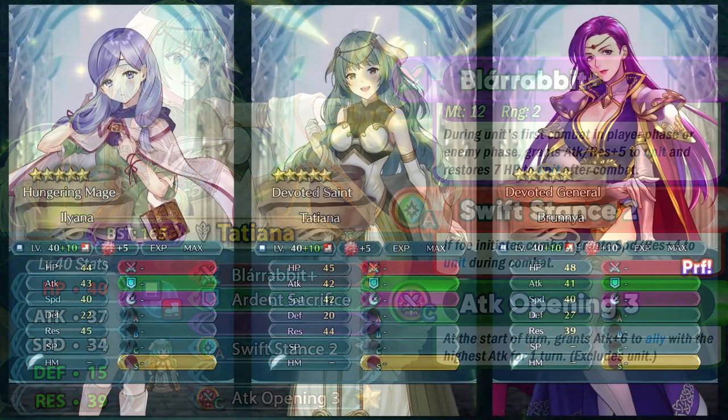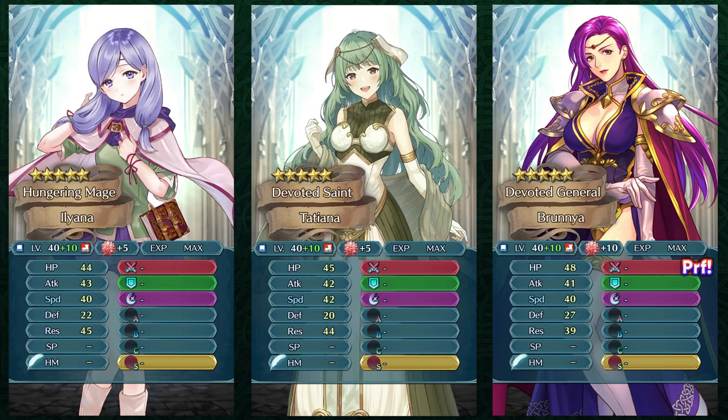She is a 165 BST blue infantry mage and her stat spread is pretty nice. She does have high attack at base 37, usable speed at 34, and also pretty high resistance at 39. Her defense isn't really the highest and she's quite frail on that side, but her HP is actually a bit better than the usual mages. Overall she can be compared to Illyana, and she's like a slightly better Illyana because of having a bit better speed.